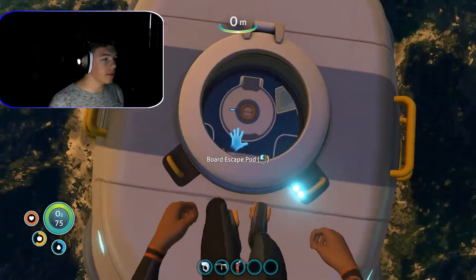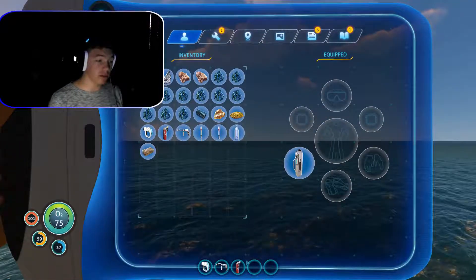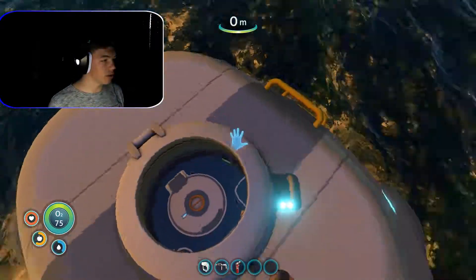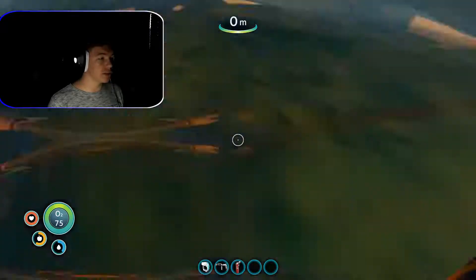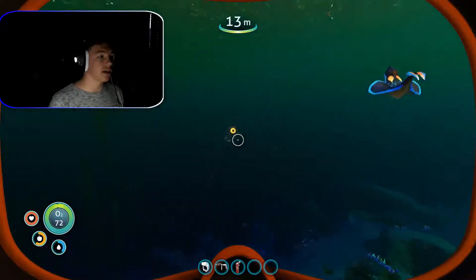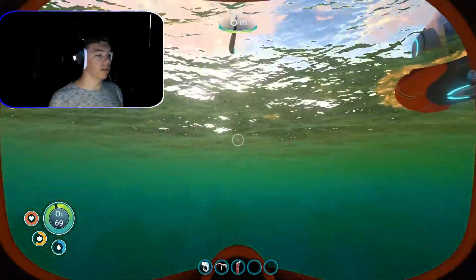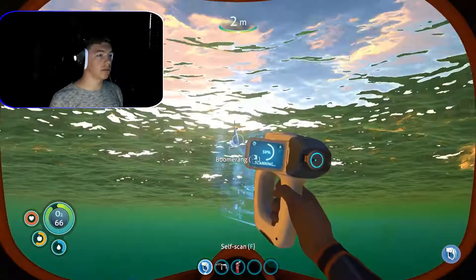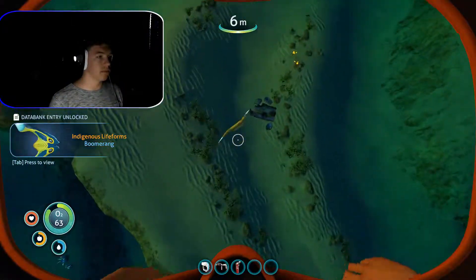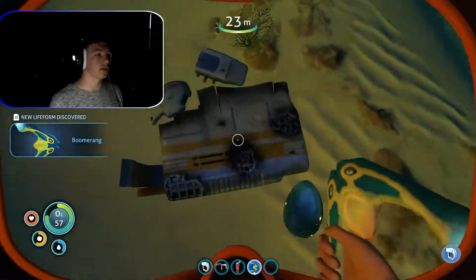Here we are yet again — the beautiful ocean graphics. Last episode we got the scanner and the repair tool, and of course I have my fire extinguisher. To start off while I'm searching for things, I'm gonna try to find and get some more fish because they can make me more food and water. What are you? I'm gonna scan you because it wants me to. Come here, boomerang.